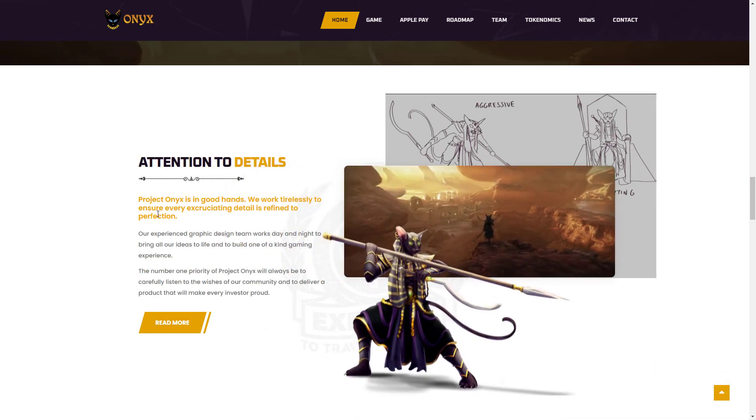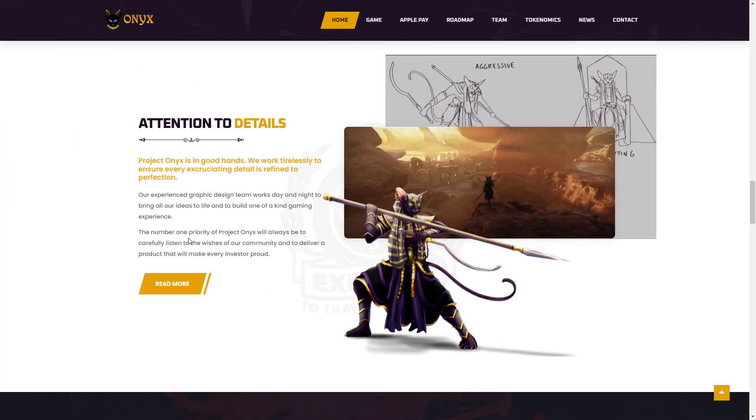Project Onyx is in good hands. They work thoroughly to ensure every detail is refined to perfection. The experienced graphic design team works day and night to bring all ideas to life and build a one-of-a-kind gaming experience. The number one priority of Project Onyx will always be to listen carefully to the wishes of their community and deliver a product that will make every investor proud.